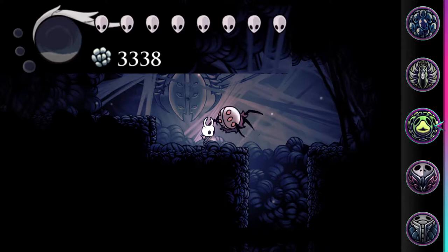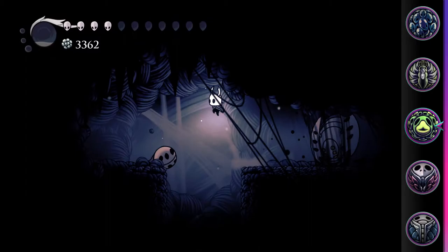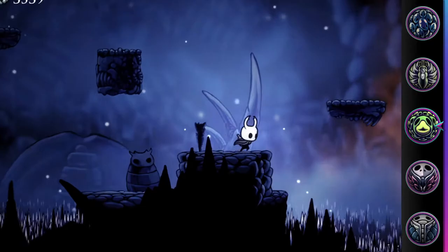Grubsong grants 15 soul after the player takes damage. This includes any damage, including spikes. Note that even if you take 2 or more masks of damage in a single instance, you'll still only receive 15 soul. If you take damage from an enemy and then fall into spikes or thorns while the invincibility frames are still flashing, no soul will be gained but you'll still take the damage and be reset.